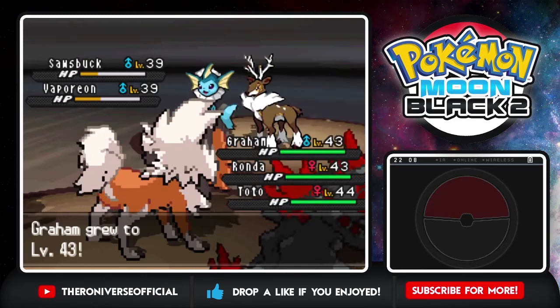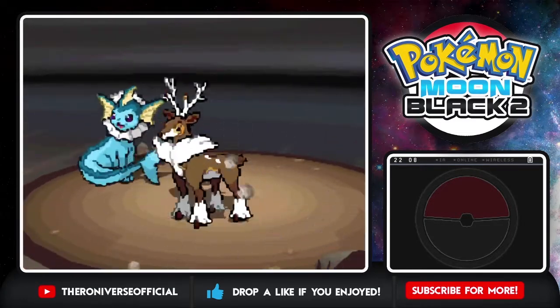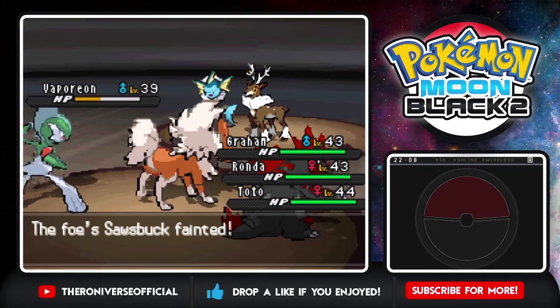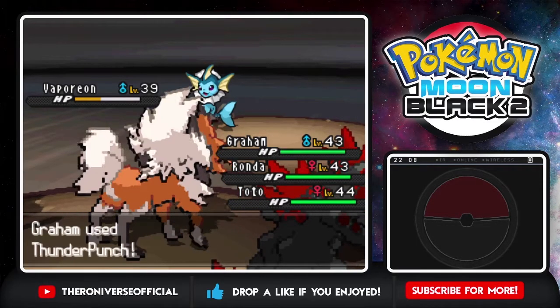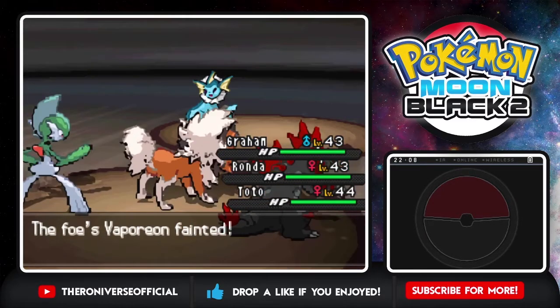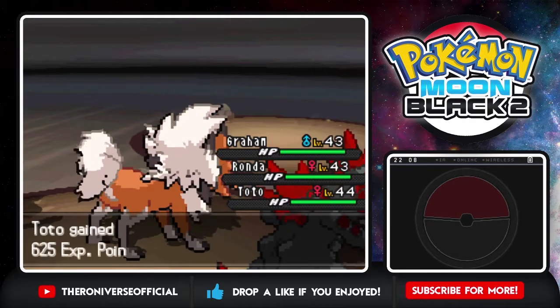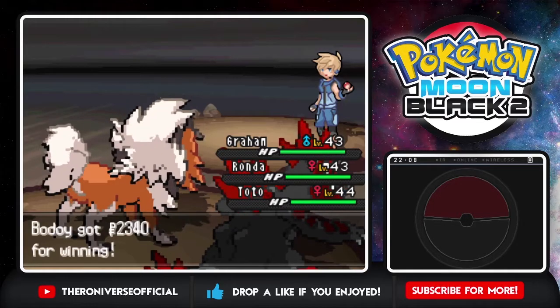Level 43 for Graham too - look at that Attack stat, Jesus H Christ. The Sawk is down for the count with a critical hit - don't even think we needed that. Then finish off Vaporeon with a Thunder Punch. This guy did not even get to attack me once. That's what you get for messing with the A-train of Corky. Give me all that money - more triple battles please!